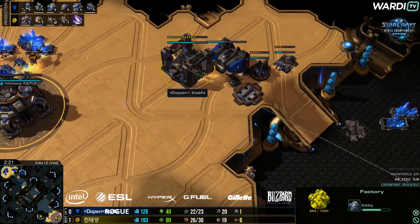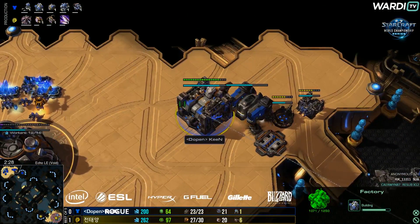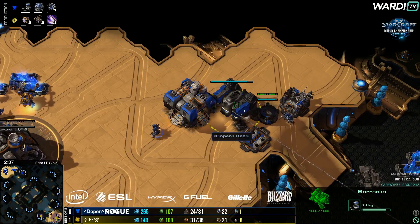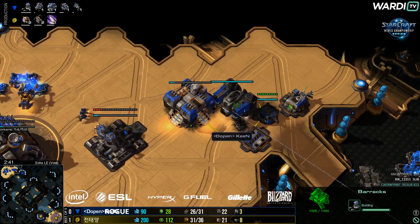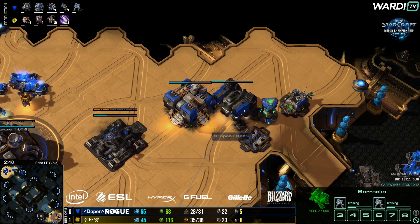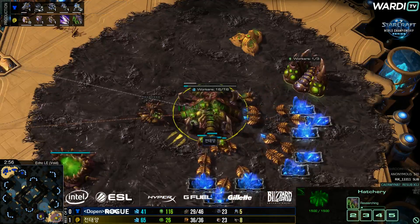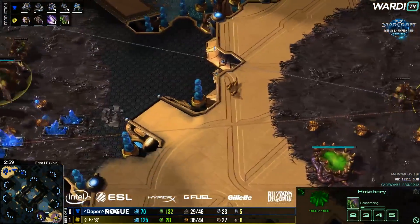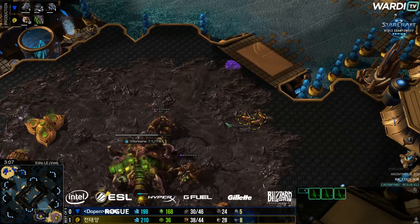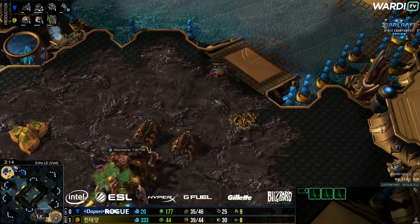We're setting up — a second factory going to be setting up here right now. Factory going to be finishing in just a few moments. Again, a factory-based opening is interesting from Keen once again. Different — going factory opening twice in a row is very interesting. Not seeing a 2-1-1 twice in a row is actually kind of nice, a little bit of freedom here in the TvZ. The Starport is on the way up in the main base, and Rogue's Pneumatized Carapace is starting to build.